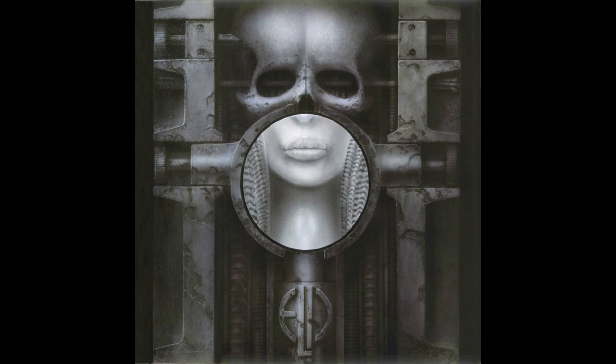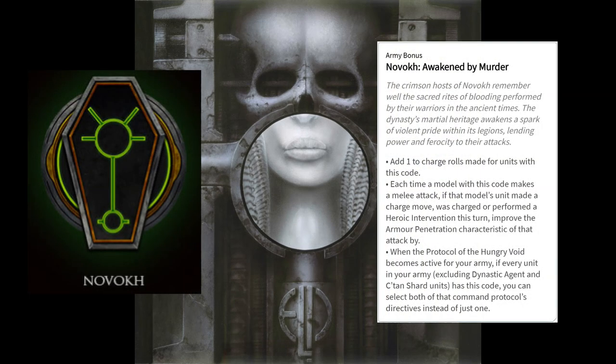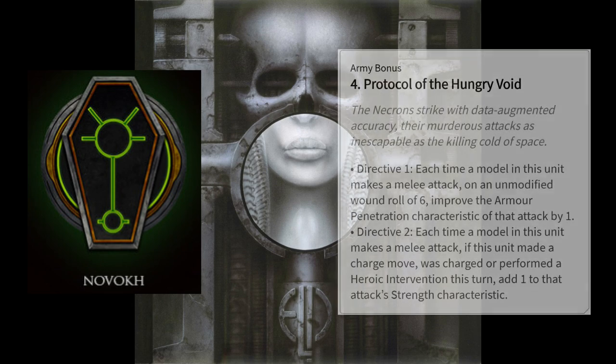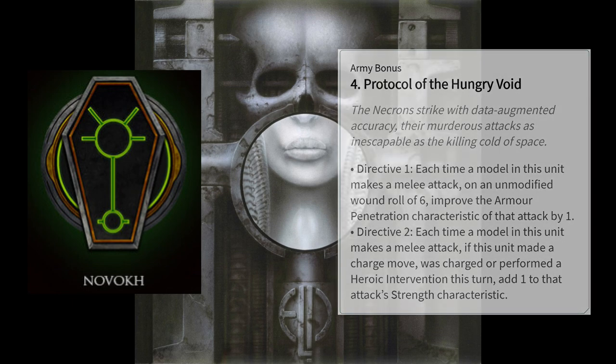The dynastic code benefits for Novokh add one to the charge rolls made for any unit with this code, and each time they make a melee attack after charging, being charged, or making a heroic intervention, the unit improves their AP by one. Additionally, they get both directives for Protocol of the Hungry Void. Directive 1 improves the AP of attacks that roll an unmodified six by one, while Directive 2 adds plus one strength to units that charged, were charged, or made a heroic intervention.